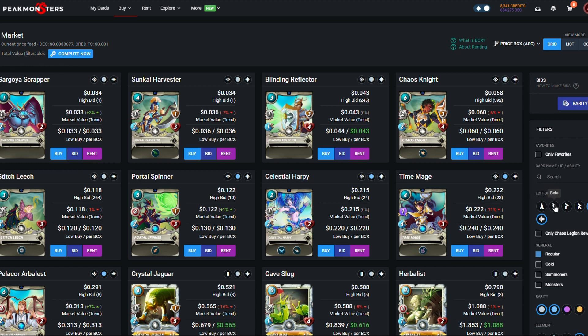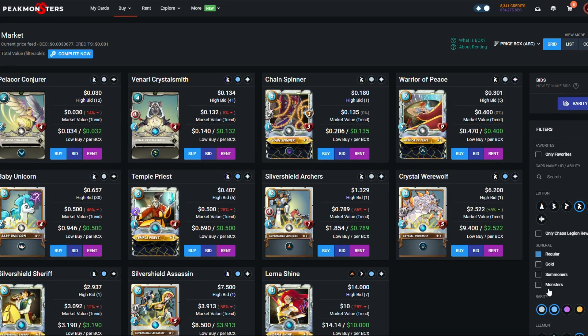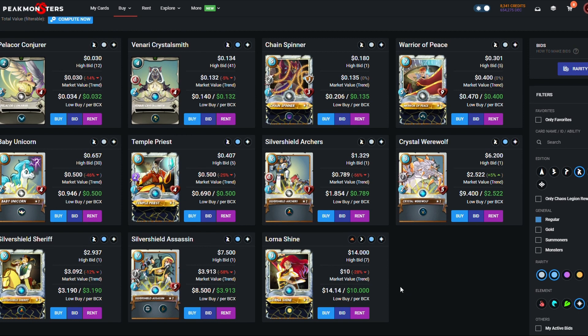We're skipping alpha, beta, and promos because these are all the old cards that go into the wild format. If you're just starting now, it's better to build your deck for modern because it's a lot cheaper that way. So we'll look at the reward and dice cards that are rares and commons — these will be the other cards you'll use to fill out your deck.